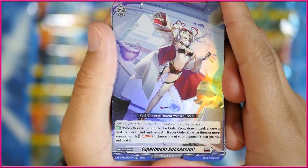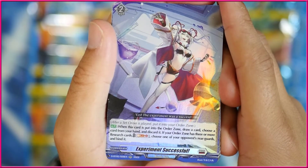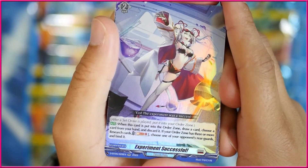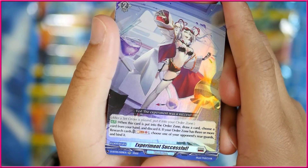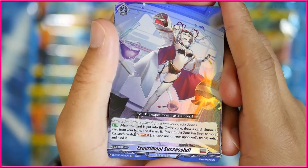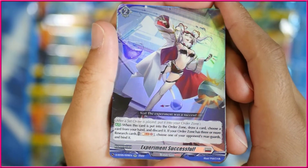We actually got Experiment Successful — this is a Research card. After this is played, you put it in your Order Zone, and when this card is put into your Order Zone, draw a card, choose a card from your hand and discard it. If your Order Zone has two or more Research cards, then you can soulblast one, choose one of your opponent's rearguards and bind it — which is crazy if you ever get this off, because there's no way really to get stuff back from being bound. So you just make a unit disappear for the rest of the game, but it is a little difficult to actually get this to come off.